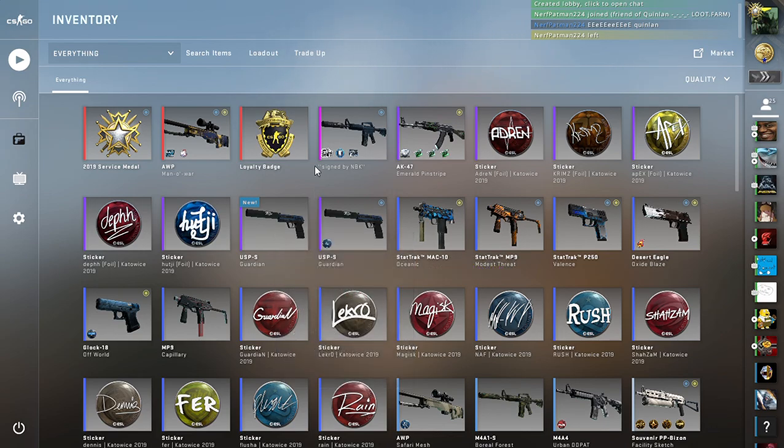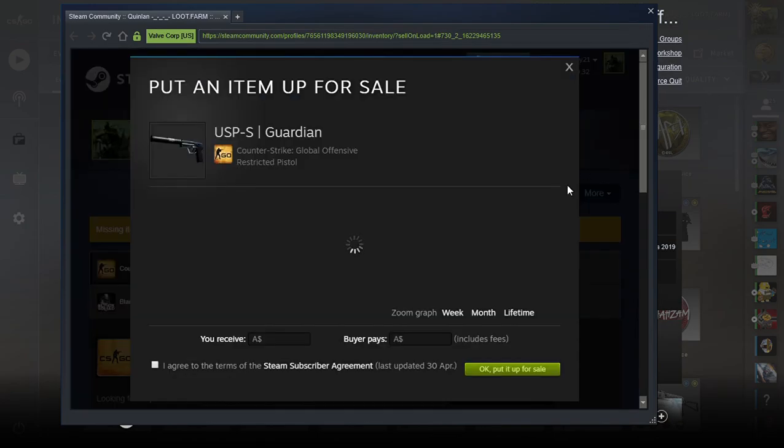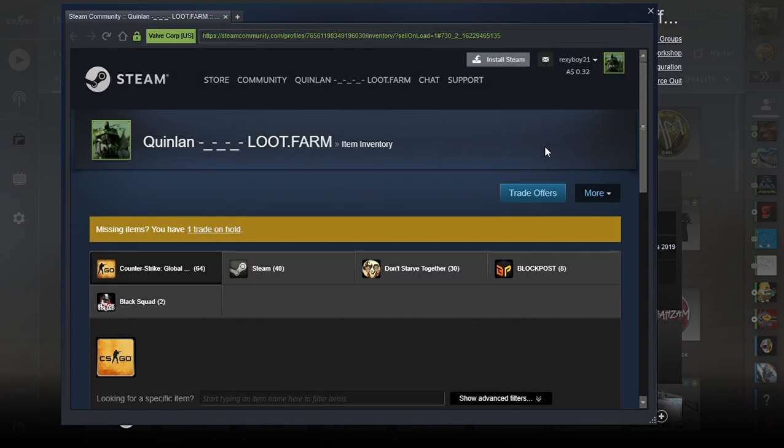It's on the Community Market. This might not show up for you but it shows up for me. My recording doesn't like to show new stuff that I open, but you'll be able to see the cursor as a plus. It is at $2.25, and it cost me $1.40 to do this.